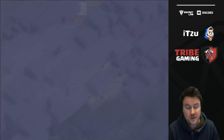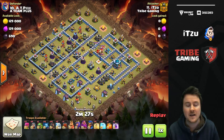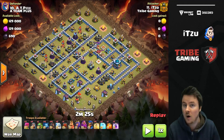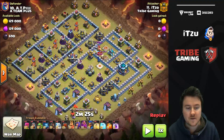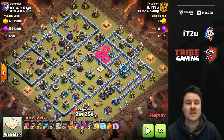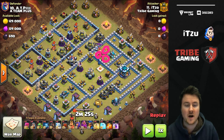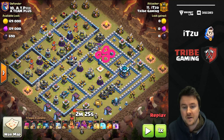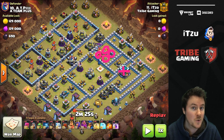Either way, the attacks are pretty good. So let's take a look at the first base. What was the goal and why did I attack with the mass hawk riders? The reason behind that was that there were so many heroes around the town hall - there's the king, the queen, and the royal champ, which means the three important defensive heroes are all on one spot. In addition to that, there's the scattershot as well, which means four defenses - one of the most important things on defense - are super grouped up together next to the town hall.